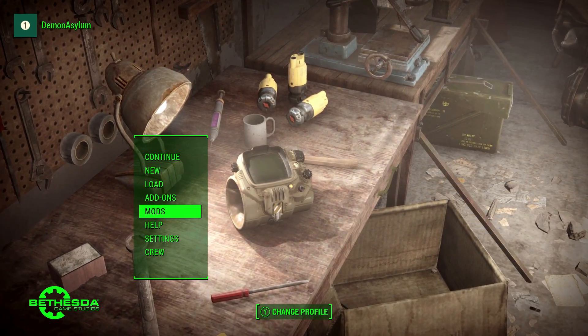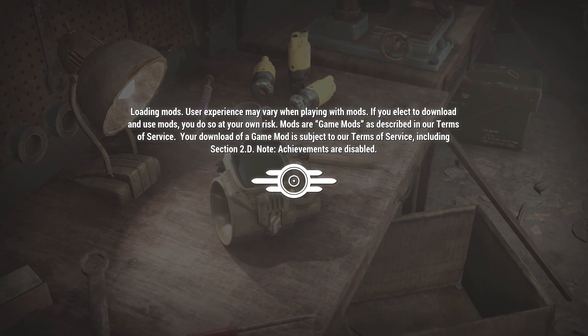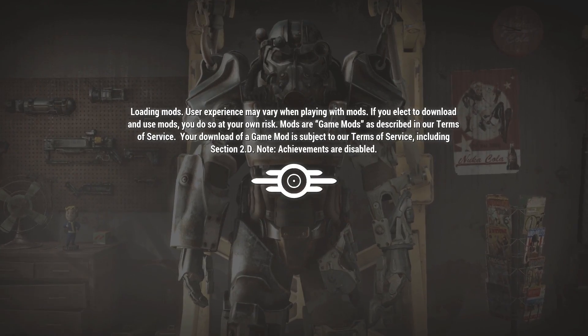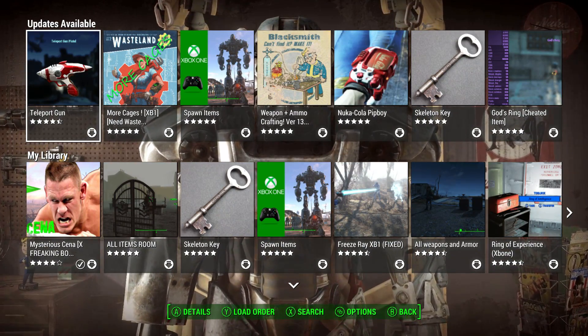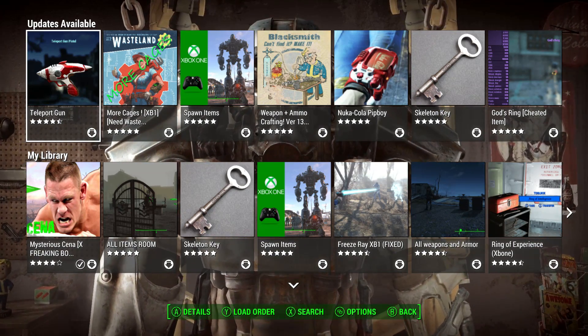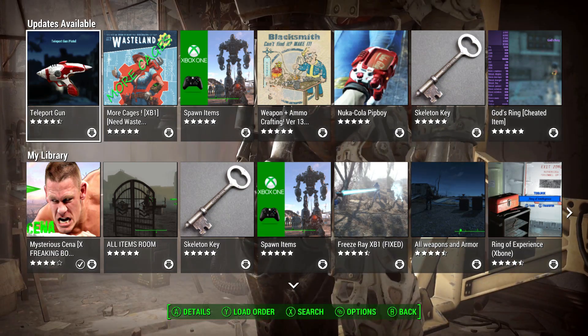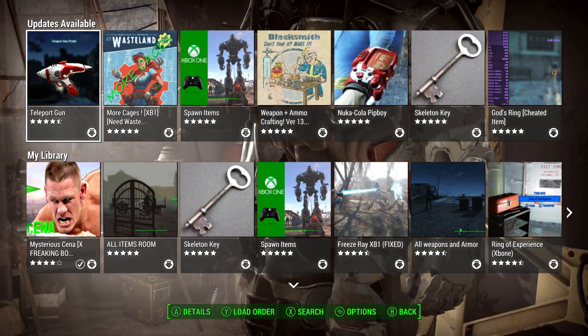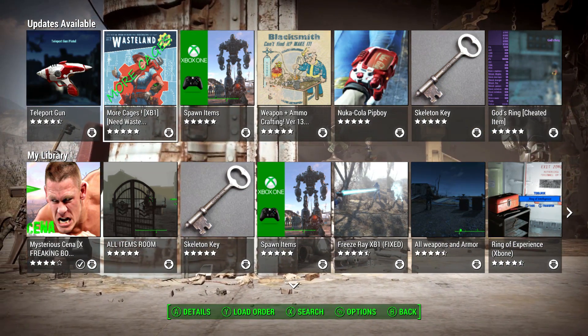Once you have the update for the new mods feature, you will have the mods option on your main menu. When you click on it for the first time, you'll be brought to a login screen where you need to type in your Bethesda.net account info. If you don't have one of those accounts, go make one — I'll put a link to their site down in the description. Once you type in your info, you will not have to keep typing it in every time you access the menu; it will just save the information, unless that changes in a future update.